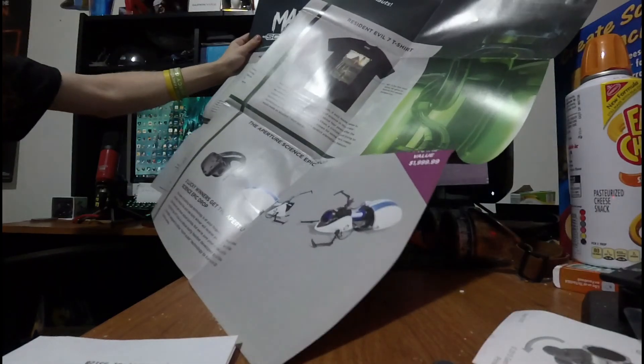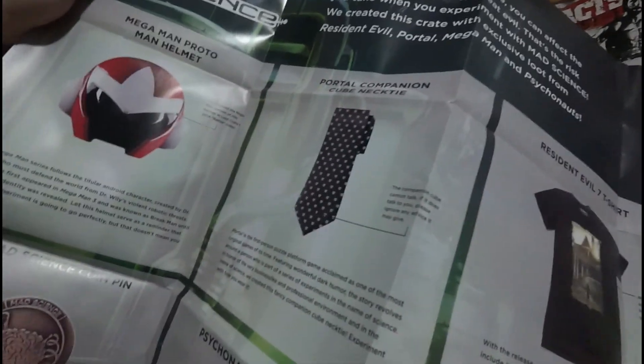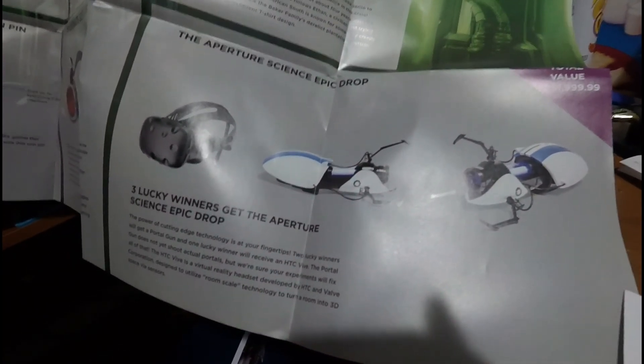Come on over. Alright, we've got the Mega Man Proto Helmet — that's a coin pin. The companion cube necktie. The Psychonauts goggles. The shirt. That would have been a sweet epic drop to get, but figures I'd never get that. I could not have even gotten that Vive because I don't have enough room, nor do I have a good enough graphics card. I could have done a total value of $2,000.